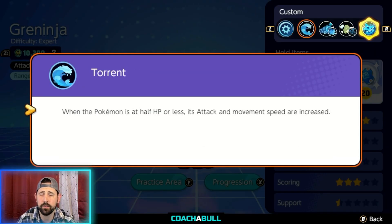His passive ability: when you're less than half health, your attack and movement speed are both increased, which is really good because it gives you more chance to use your basic attack, which in turn gives you more opportunities to trigger Shuriken.